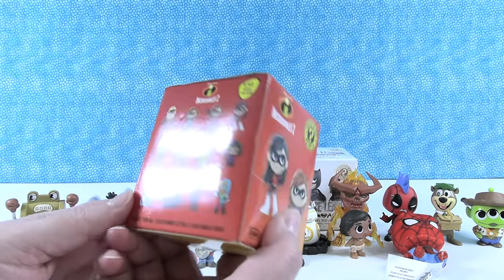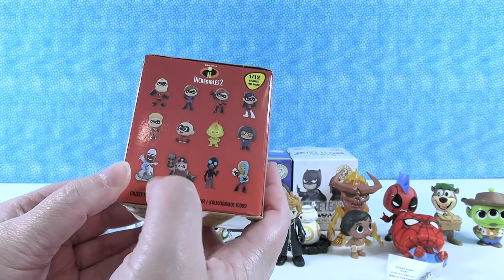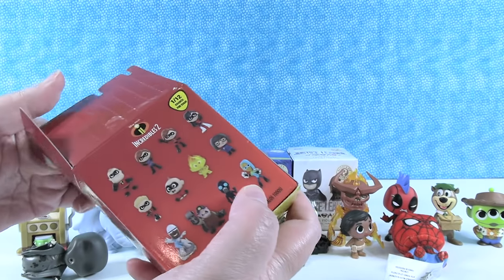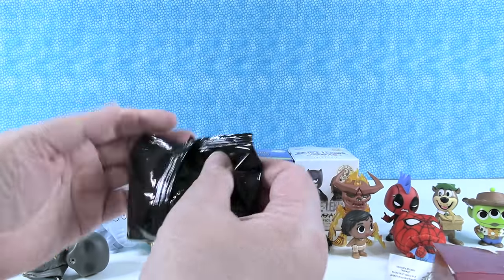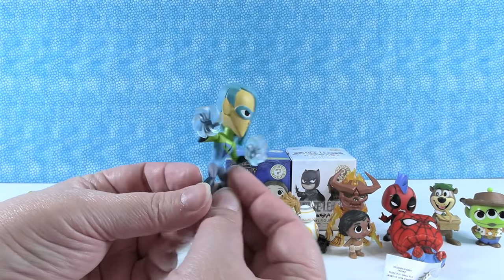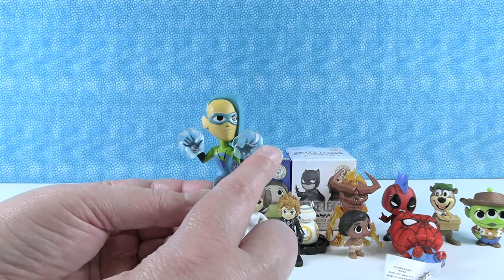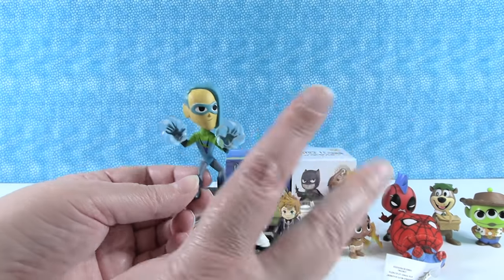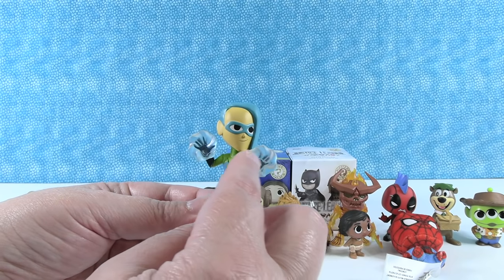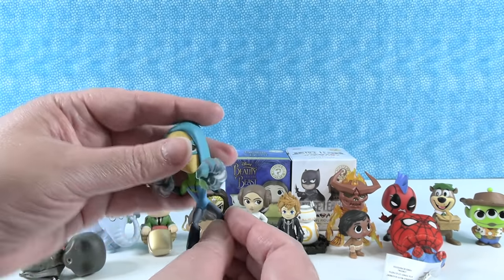Incredibles 2, where I'm hoping to get Baby Jack-Jack. These all have a 1 out of 12 chance. The Mole Man would be kind of cool too — all of them in this series are pretty cool. I like game characters. We have... I forgot this person's name. I really like the way they did the hands with the ice — or not ice, but it looks icy, and you can see the hands through it. If you know who this character is, please leave the name in the comments.